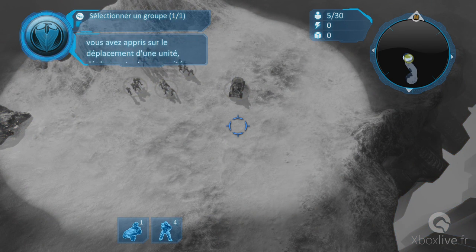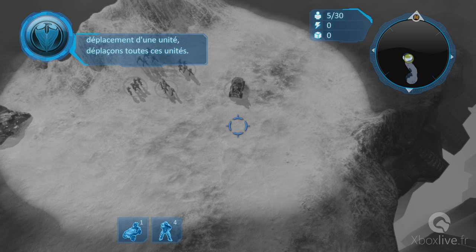Bien. En appliquant ce que vous avez appris jusqu'ici, déplaçons ces unités. Placez le réticule sur l'endroit souhaité et appuyez sur X.